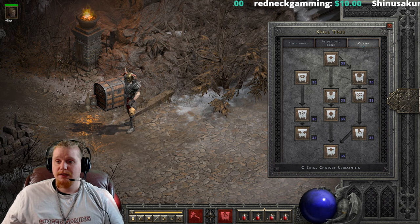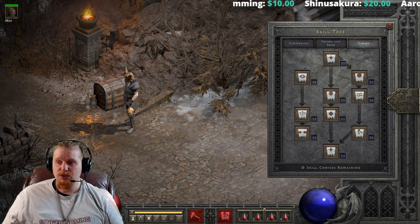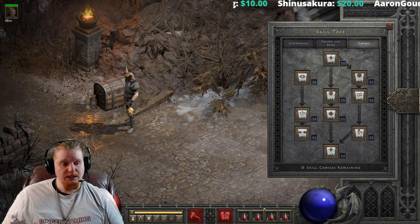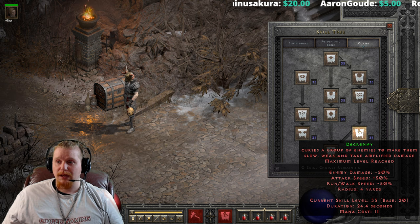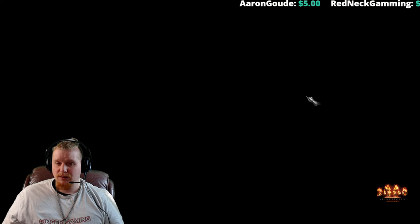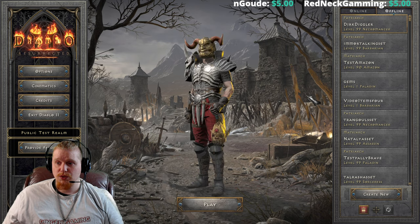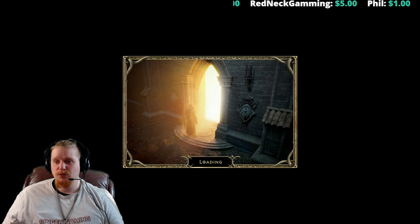Basically all monsters have a kind of resistance to curse duration, and it is something you have to take into account as you go to different difficulty settings. For instance, we are in Hell difficulty right now and it's showing 24.4 seconds or something like that.